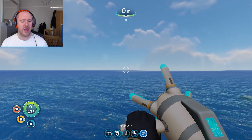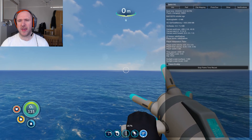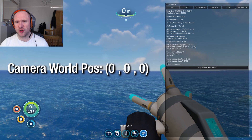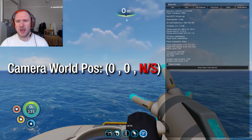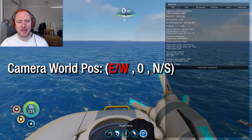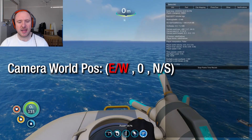It's really simple — press F1. Once you've hit that, a list comes up and you're going to be looking halfway down to find 'camera world position.' There are three numbers, each separated by a comma. The last position is north and south, the first position is east and west, and the one in the middle is actually the depth. So if you see on some videos '300,' you know you need to go 300 meters down.